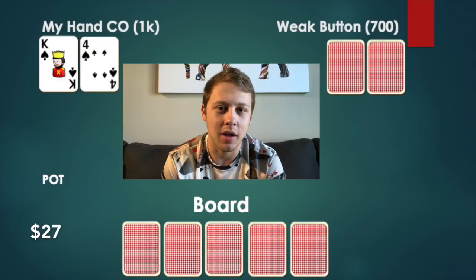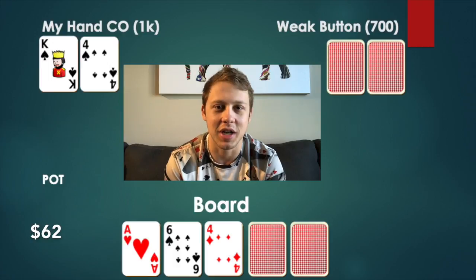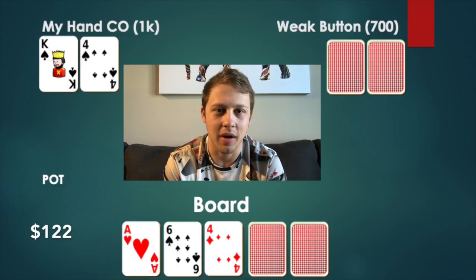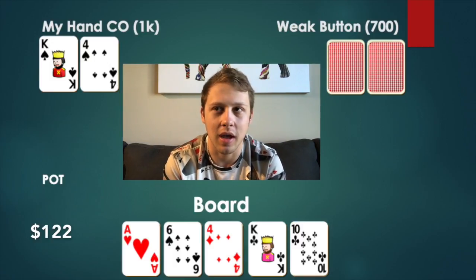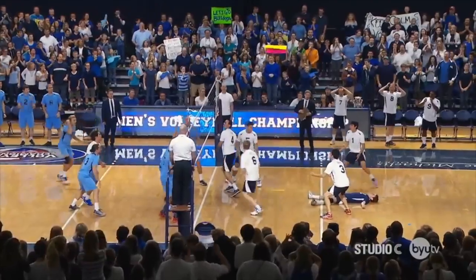Next hand, same player. I'm in the cutoff with king four of spades. I make it 20. The button and big blind call, small blind folds. Flop is ace six four, one spade — I flop a pair. Same dynamic. I have a backdoor flush draw and a pair, so I'm happy to go into check-call mode. The button seems like a player who only bets because it's checked to him. Big blind checks, I check, he bets 30. Easy call with a pair and backdoor draws. The turn is a king. I check hoping he bets, but he checks back. River is a ten. I bet 45 and he folds.